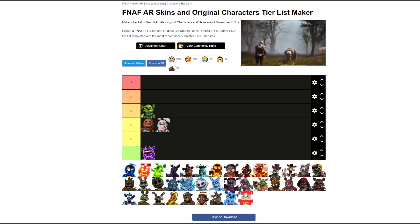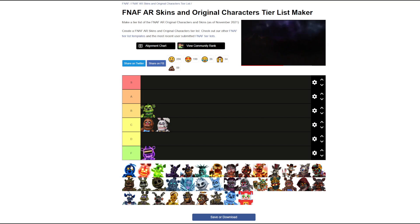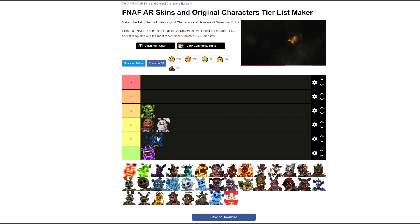Skipping Live Wire Toy Freddy for High Score Toy Chica. I think that's pretty cool with the 8-bit cupcake, so A tier. This one has the beak, so we're going A.